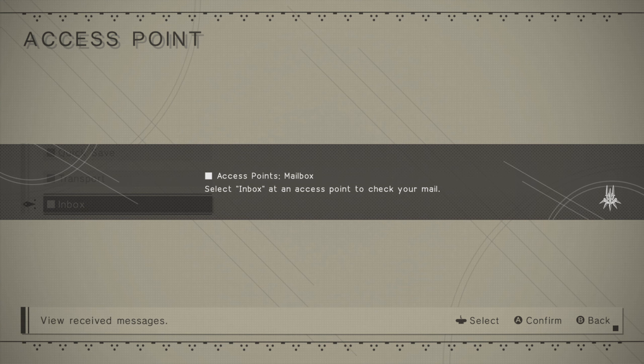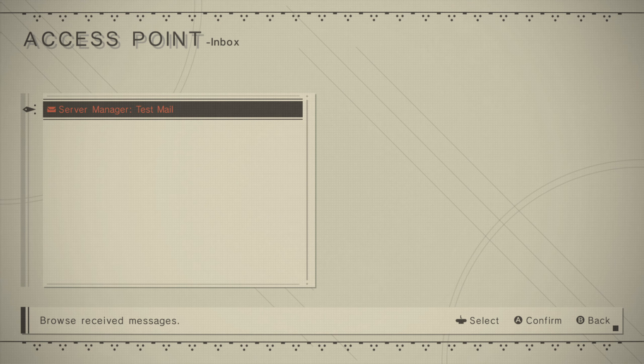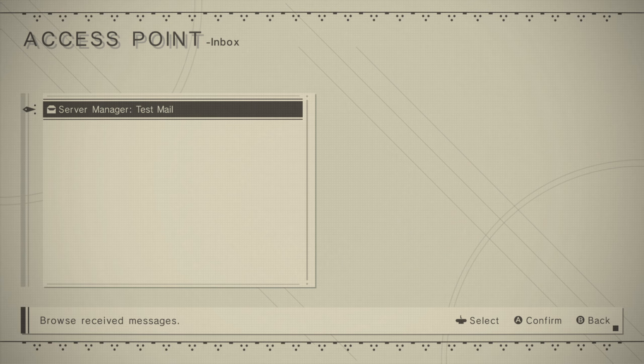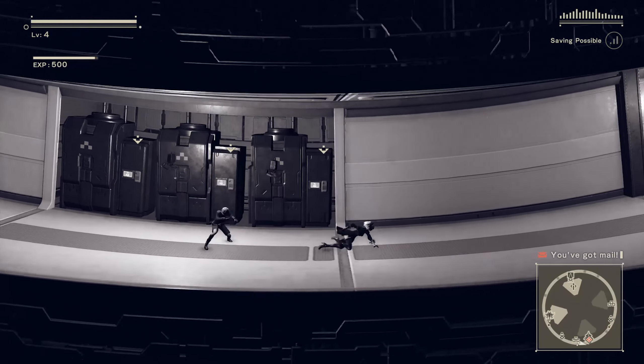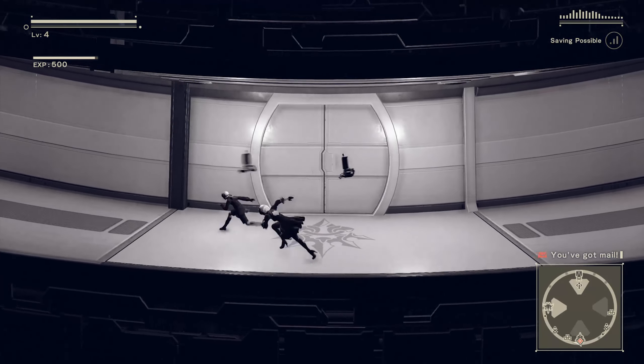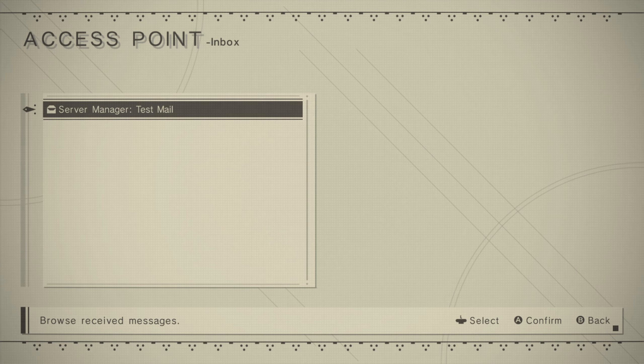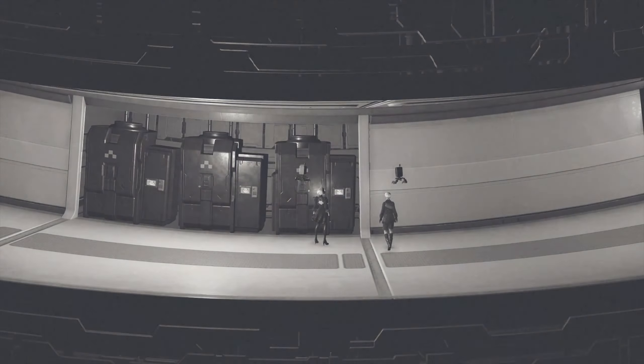Inbox. Mailbox — select inbox at an access point to check your mail. Yes, that seems fairly logical. Test mail. Sender: Server Manager. 'This message is intended for the verification of your mail account. Members who encounter problems with the mailing system should contact their supervisors ASAP.' IT Operations, Lead Server Engineer. Cool. I've got mail? What? Yes, I've checked the mail.